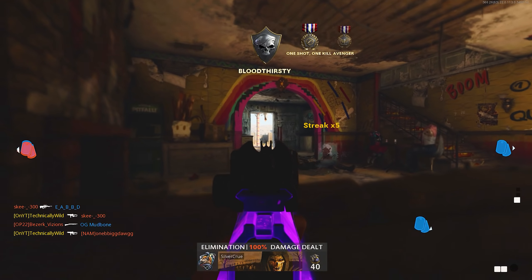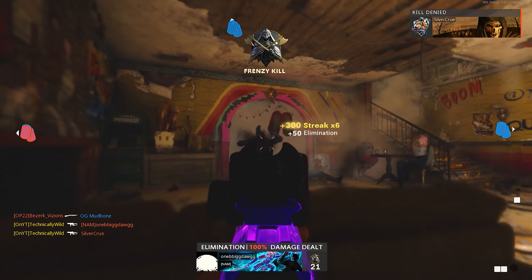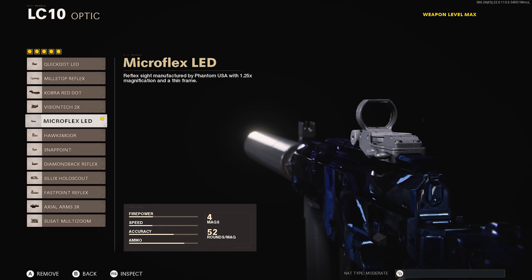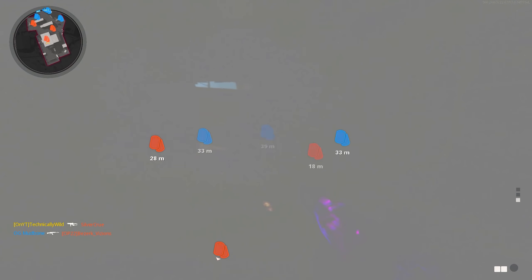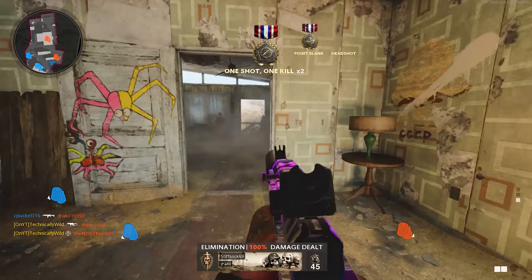I want to talk about my attachments pretty quick. I run the same attachments both in Cold War and Warzone: the Micro Flex Reflex Sight, the Suppressor, Field Agent Grip, Salvo 52 Round Fast Mag, and the Serpent Wrap. The only time I will switch any attachment is by using the Axial 3x Sight in Cold War to do long shots.